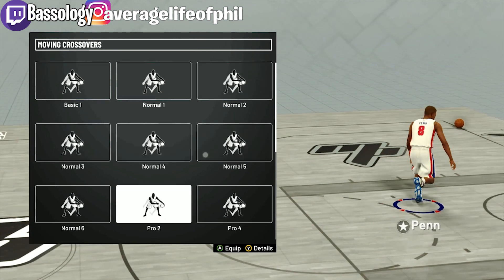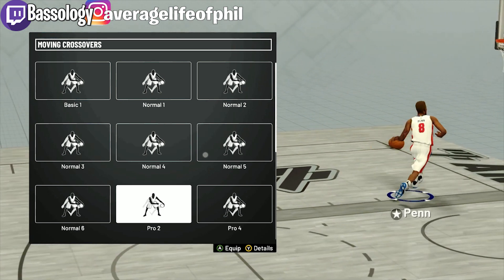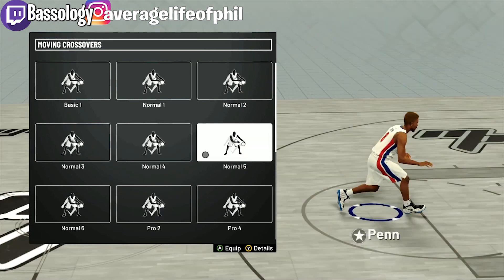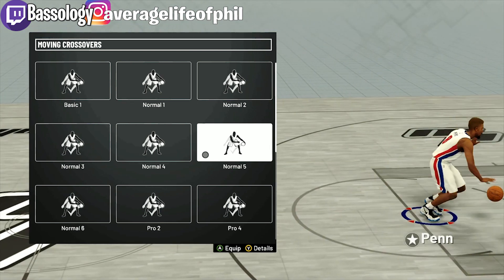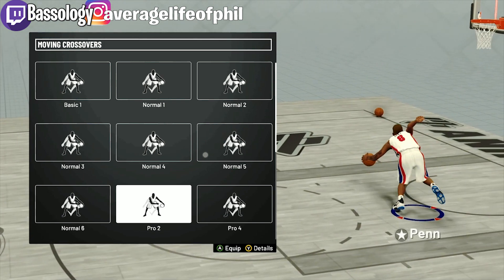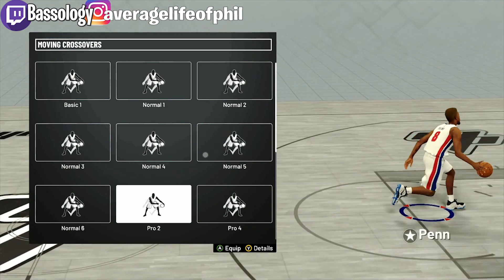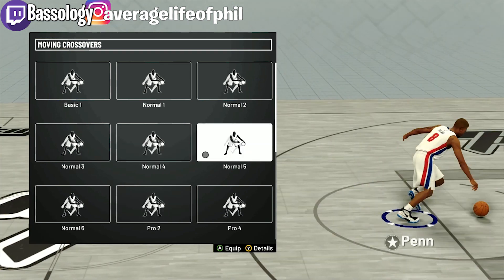A lot of the other crossovers push you to the side. If you watch it, this one goes forward a little bit later — it's kind of hard to explain. With this one it's just one smooth motion, almost like a diagonal. With normal five it's more of a diagonal motion, whereas some others are like an S — he goes one way, crosses, and it takes too long.